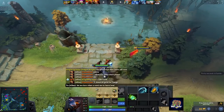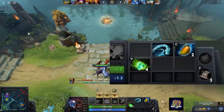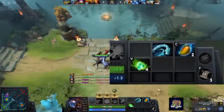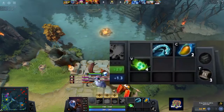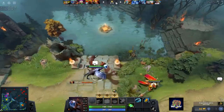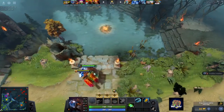I start off by buying two sets of tangos, of which I give two to my mid player. I also invest in a Wand and spend the remaining gold on mangoes. I make the decision to buy the Wand because I assumed I would be facing off a Tusk plus Vengeful Spirit or Ancient Apparition, and also Jakiro by default has a very slow movement speed and turn rate.